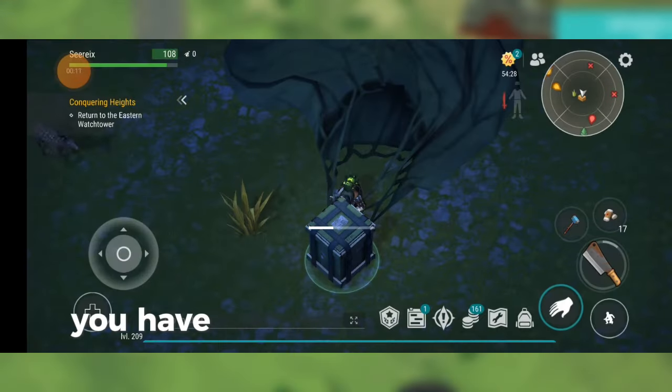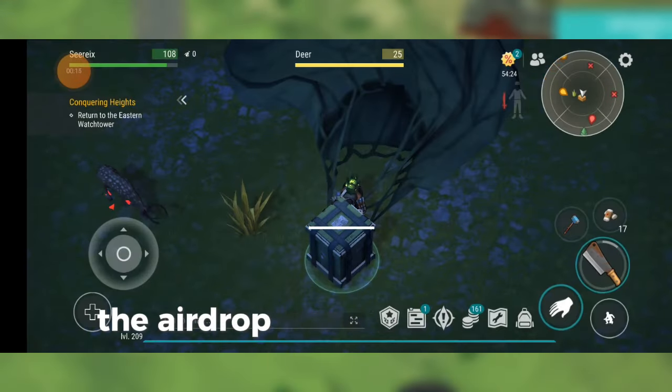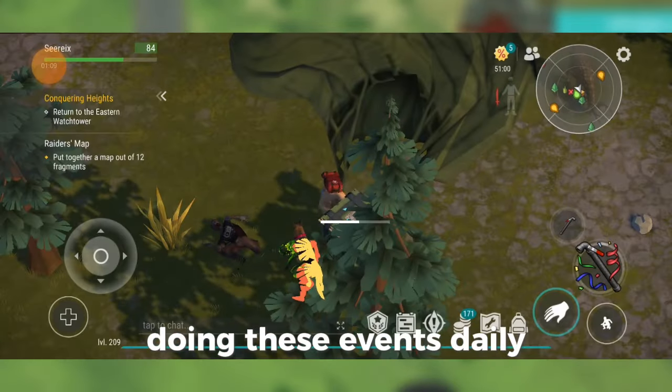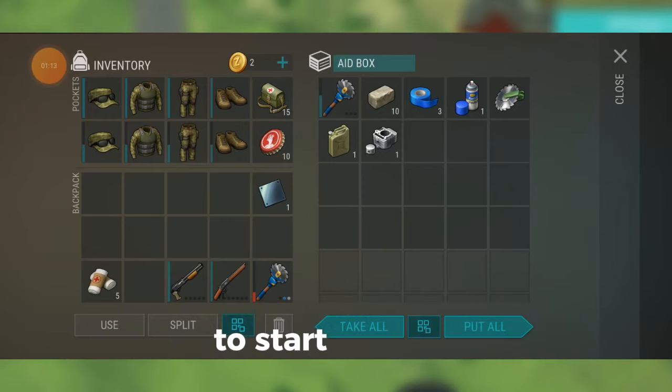First things first, you have to clear the daily events regularly: the airdrop, the dealer, and the rest stop events. Doing these events daily will give you a couple of weapons to start off with.